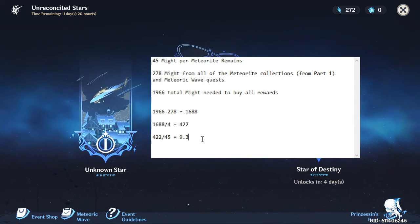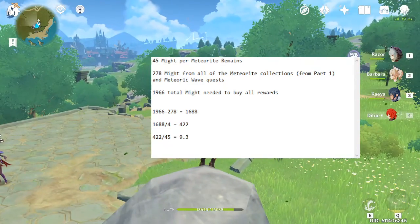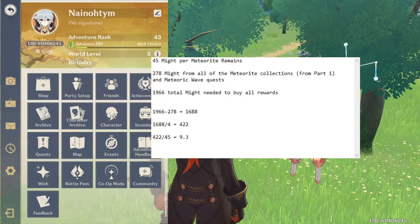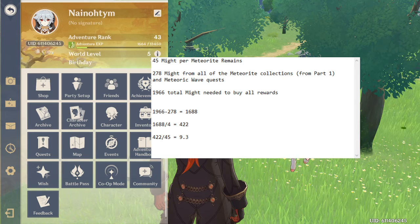At 9.3 runs, that's 186 resin spent, and that's not bad at all — you still have a lot left to work with. What I'm trying to do is make sure I enter Part 3 with my resin well-managed.